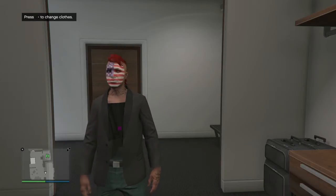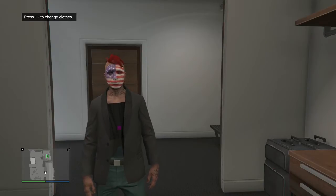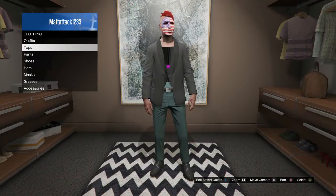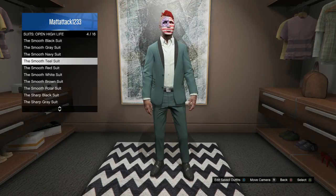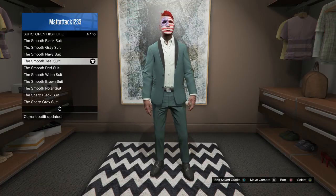I know it does work for new gen because that's what I'm actually doing it on. You're going to need a couple of things to get it going. The first thing you're going to need is this outfit right here. Go to Outfits, then go to Suits, Highlife, Open, and you want to choose the Smooth Teal Suit. Click and select on it.